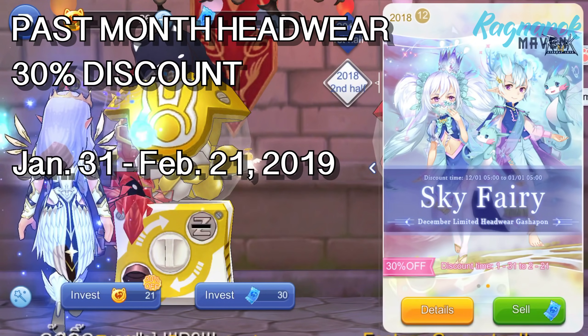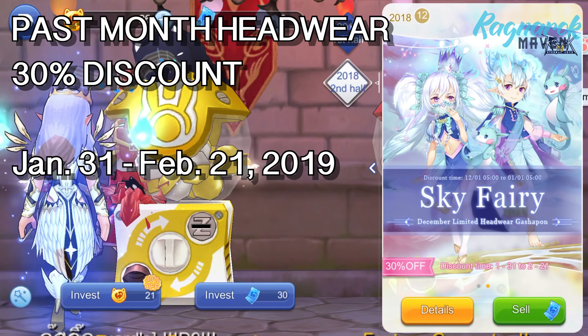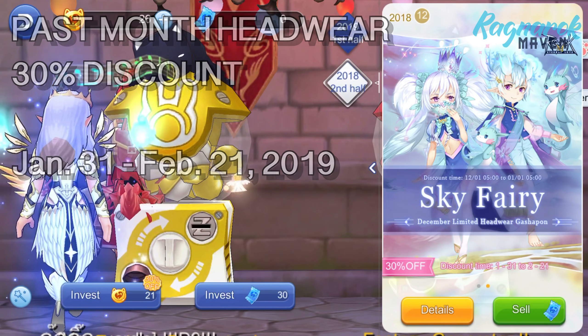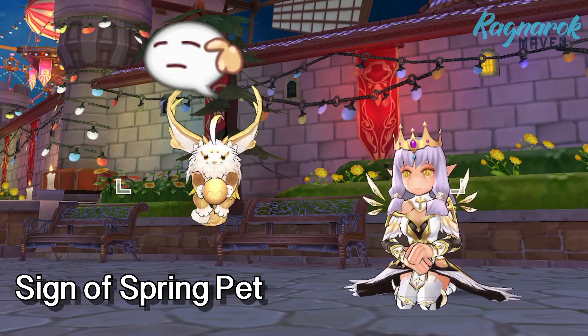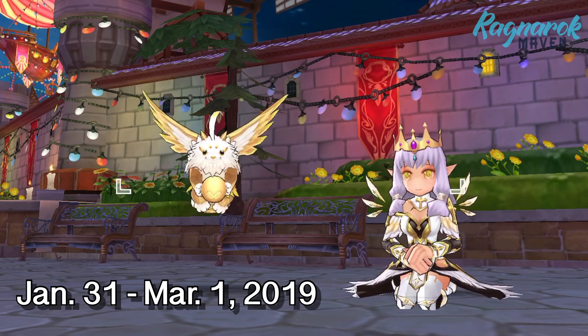For the other events, first off we have 30% off on all past month headwear in the Fantasy Generator 1, available until February 21. Next, when we go to the recharge, we can purchase the 2019 Blessing gift box for 50% off. This will have a 10% chance of obtaining the Sign of Spring Pet, and is available until March 1, 2019.